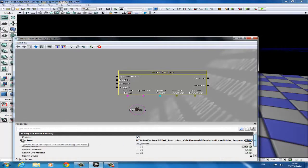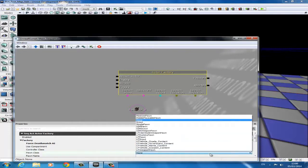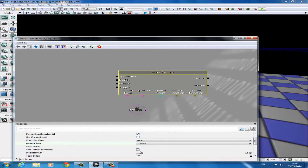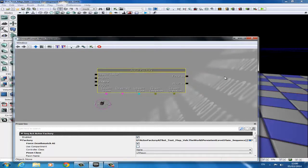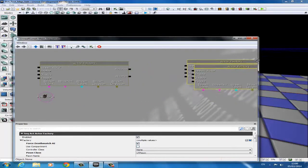The Force Deathmatch AI makes sure that the bot actually attacks you and will behave hostile. The Pawn class makes it so it is a bot. Then we give it a default inventory so that it will have a gun to attack you with. Now the next step is to connect the path node to the spawn point, but before we do that it's a good idea to copy this — Ctrl+C — and copy the Activation twice as we'll need it for the next bots as well. Then we can multi-select these by holding Ctrl and clicking on both and dragging them off to the side.